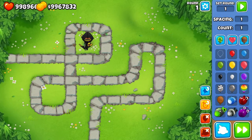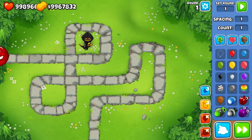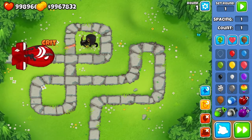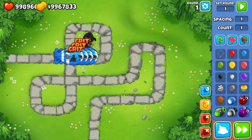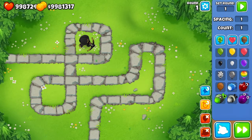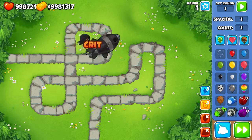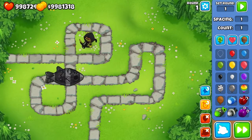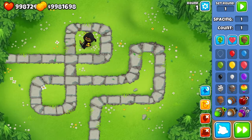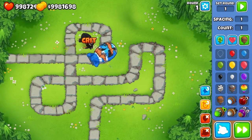Let's try the BFB. Alright, that one got taken down pretty easily too. Alright, let's go with the DDTs — one DDT. Alright, so yeah, that gets popped. Let's try the reinforced normal MOAB — that gets popped pretty easy.